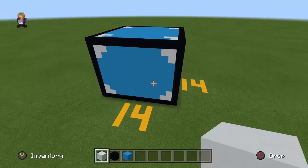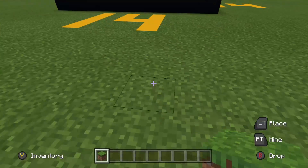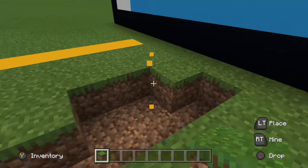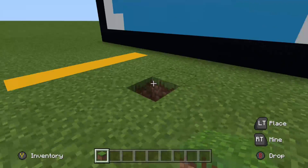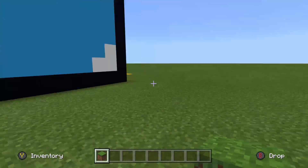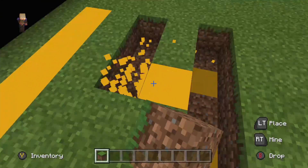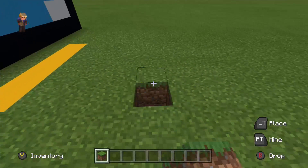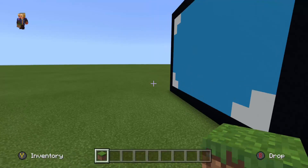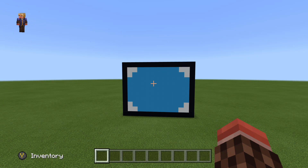And this is the diamond block complete! Let me get rid of these 14 by 14 block markers because we don't need them anymore — we've already completed it. This diamond block looks perfectly shiny — that's my catchphrase: shiny. I'm also going to do two videos, the next one being the gold block. And TSMC, do not copyright this.